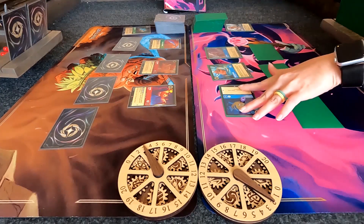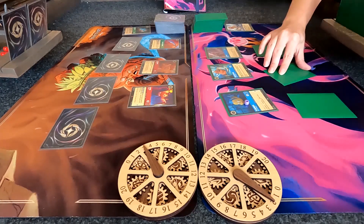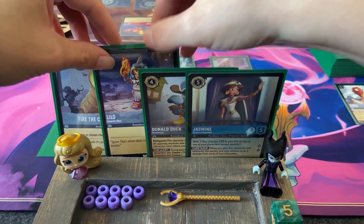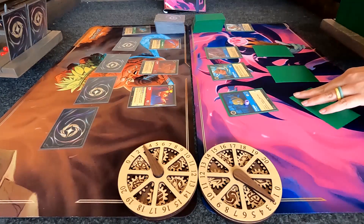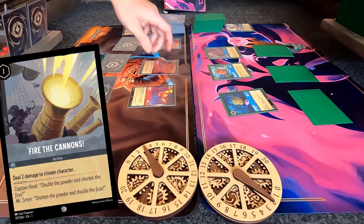Alright, ready, set, draw, Mom. She got Leela — galactic hero. She's so cute, that Leela. Mom plays one. Leela fires my Kenz — not my Aladdin. That's how you do it. Poor Aladdin.